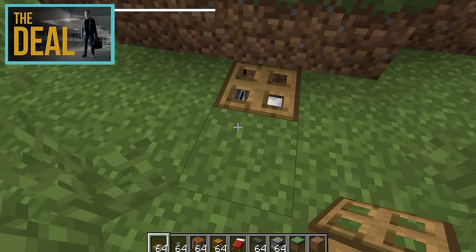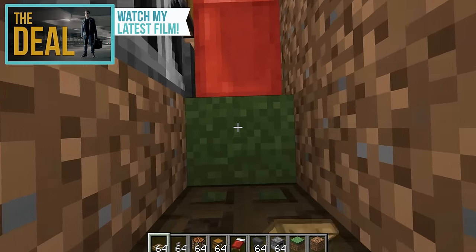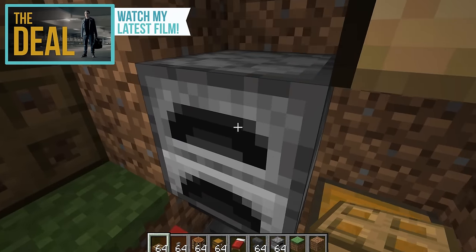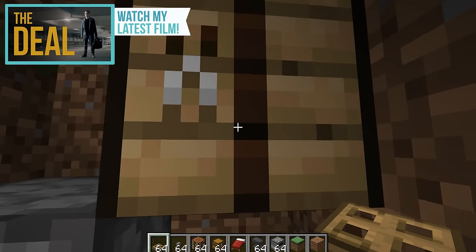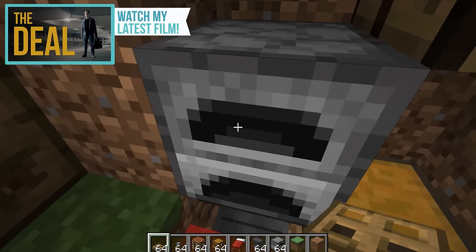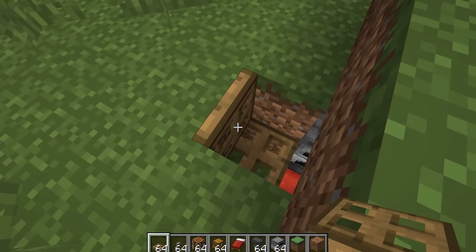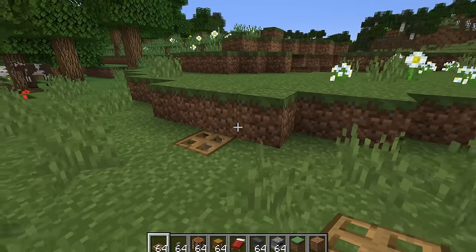That's not bad! So if you do a very quick tour of the structure: we have got an entrance system, a place to sleep, a place to store all of our items, a place to repair our items, a furnace, and also a crafting bench to craft up items. That is pretty much all the essentials, and then to get out all you have to do is flip up that trapdoor and then flip up the next one.